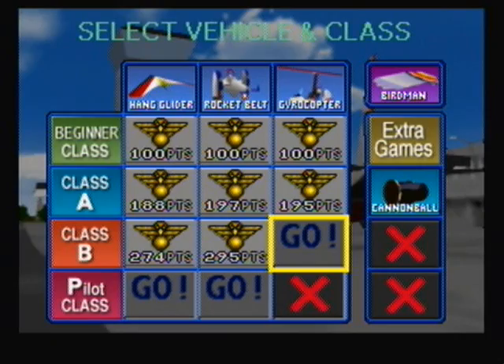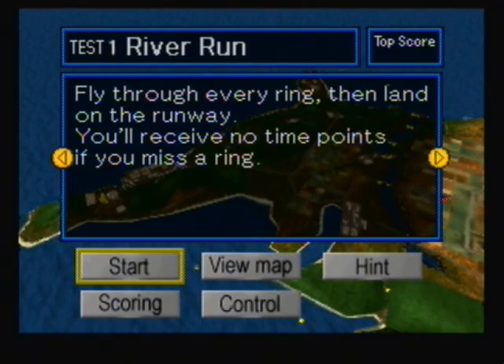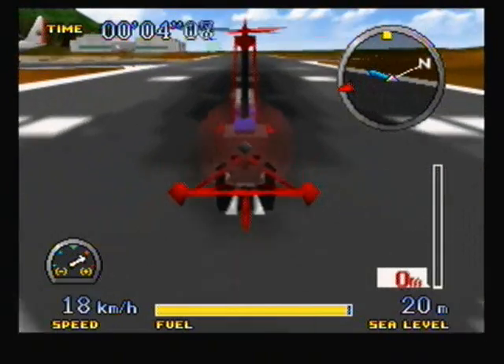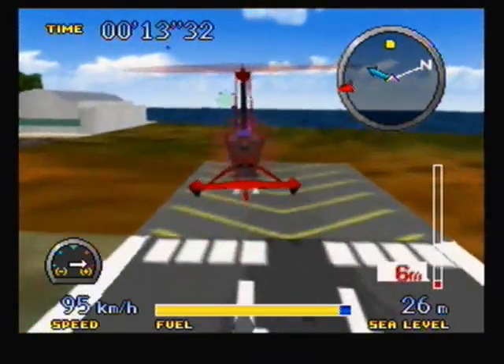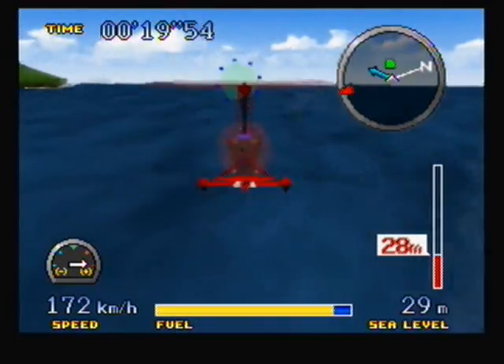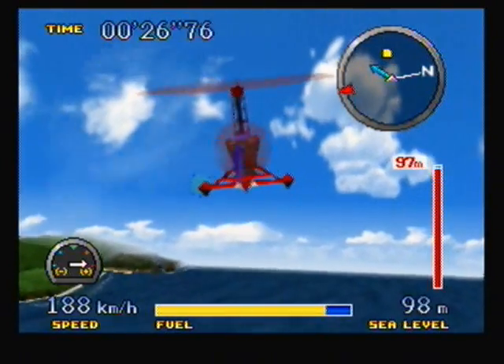Next, we are actually going to do the Class B Gyrocopter missions. I think I'm going to go back to Goose on this. Okay, so first we have River Run. Fly through every ring, then land on the runway. You'll receive no time points if you miss a ring, so it's a pretty standard ring mission. The thing about this mission though is at one point you'll actually have a choice between blue rings and white rings. If you want to get full ring points, you have to go for the white ones instead of the blue ones. You kind of have to make your choice when that time comes.